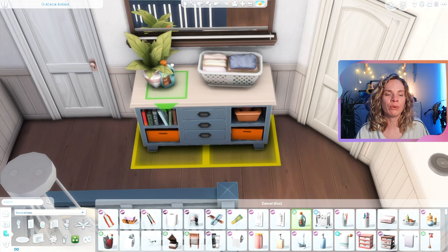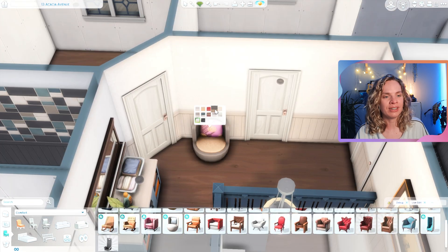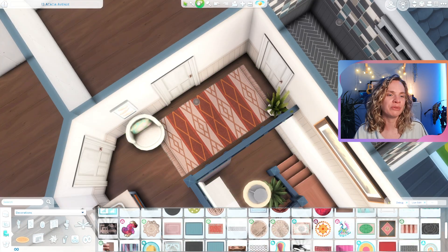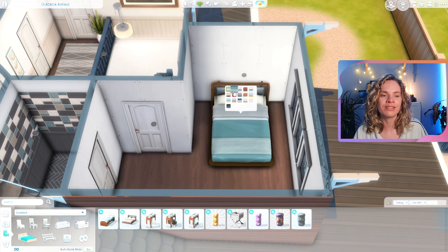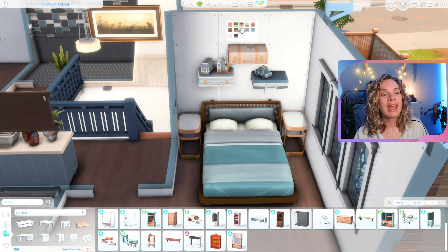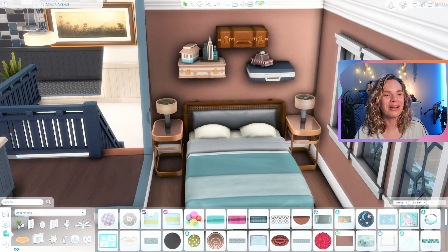Off the landing we have the parents bedroom. I really wanted to use the bed from the new pack — it's so pretty and the colors are gorgeous. I used this blue swatch with little nightstands and lamps that I repeated a couple of times throughout the house. One item I barely ever get to use is the shelving unit with suitcases — I was really happy to get to use it above the bed. It looked so good there.